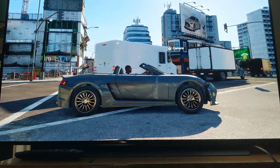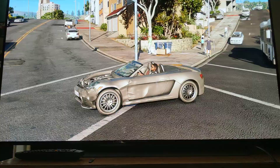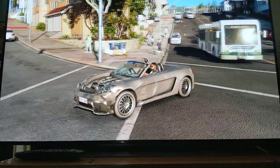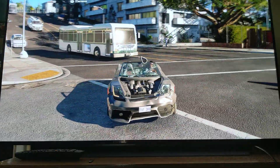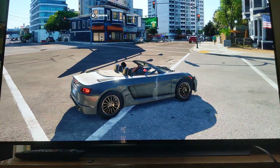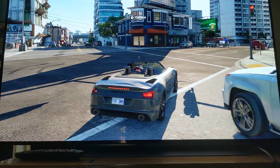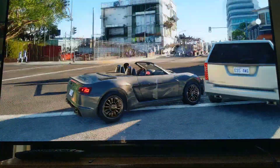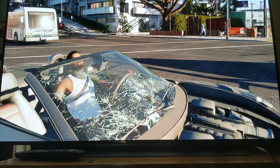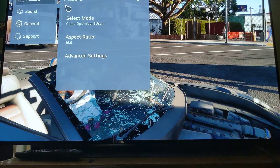Now we're going to do a comparison of that EOTF gamma curve. See how this looks — super bright, extremely bright. But here's the problem: it looks just bright overall. It looks flat. This is just bright everywhere. The brightness is just everywhere. It looks flat. So let's compare that with the HLG HDR setting.